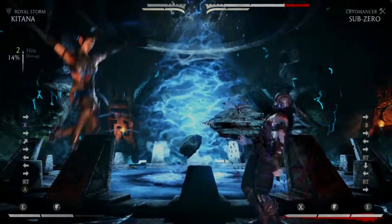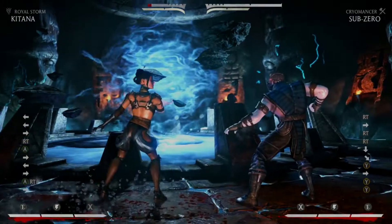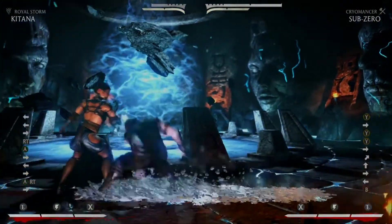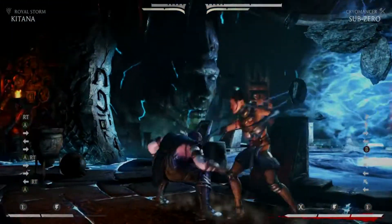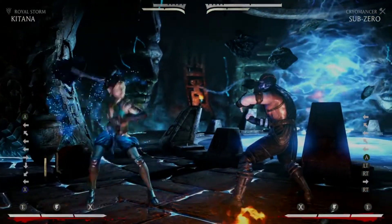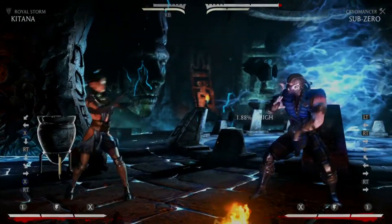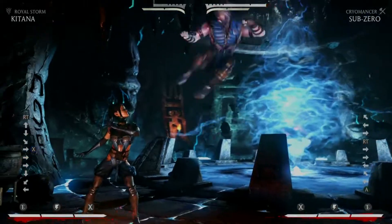Her throat slit EX is now actually safe on block and has more pushback — a lot of pushback. I think it's minus nine or something like that now, so it's kind of a low-risk, low-reward armor move. There's more pushback on this, so it's better as a zoning tool. And her fans do 1% more damage.